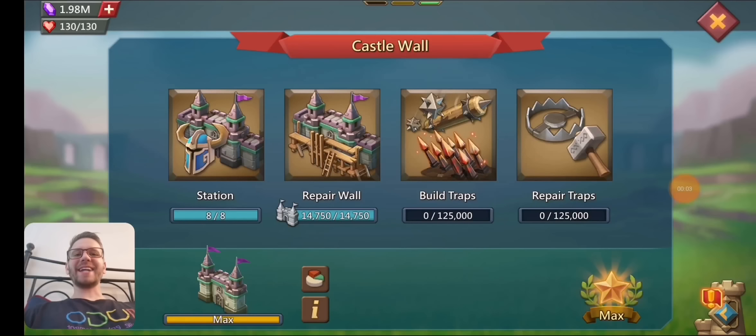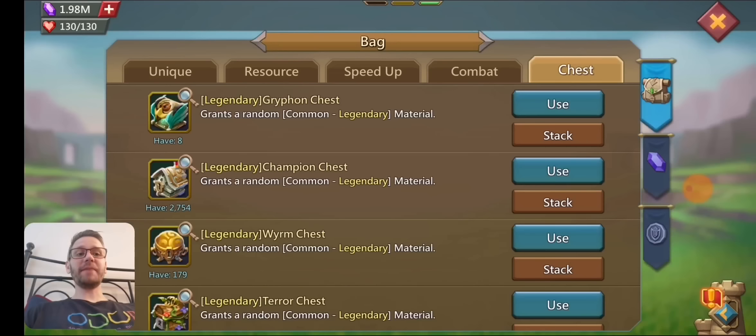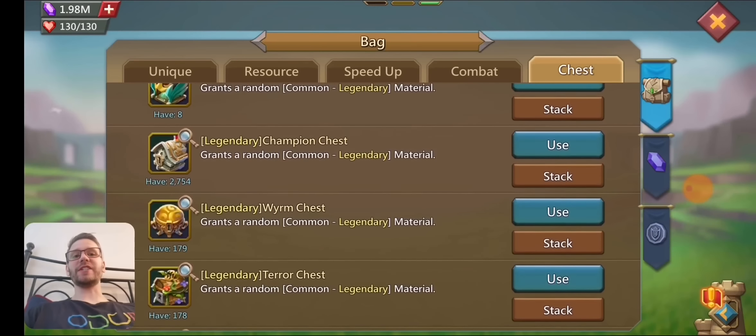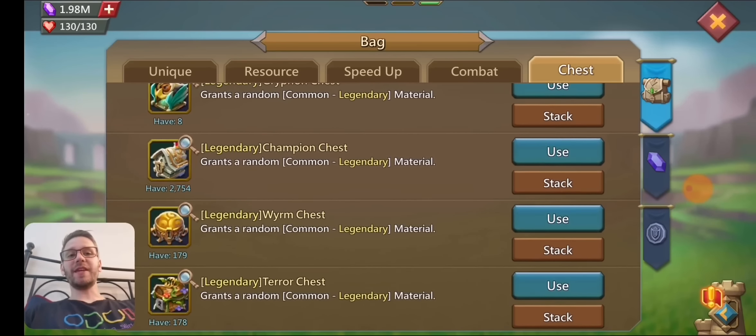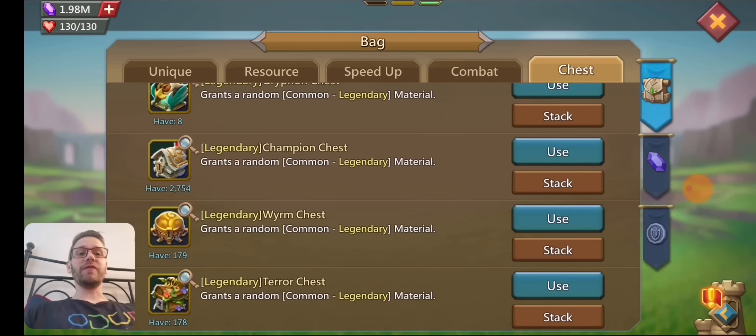Hey everyone, welcome back to my latest video. Today we'll be doing an upgrade on the 11K hero trap. What we'll be doing is opening a bunch of champion chests. These champion chests have the crimson manes and the champion jewels in there, so we'll be looking to get a bunch more of those.